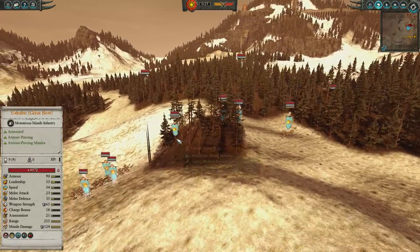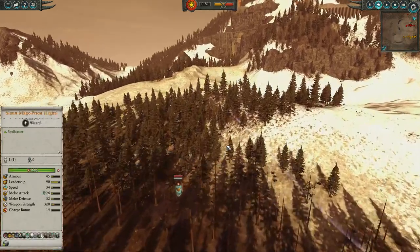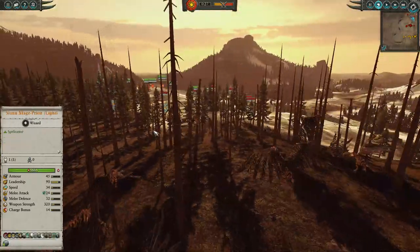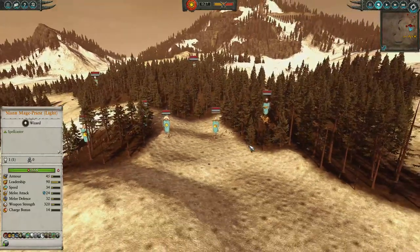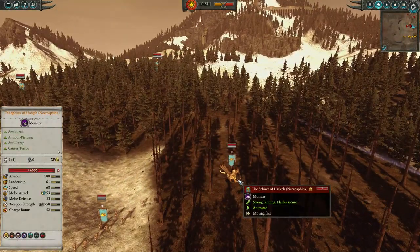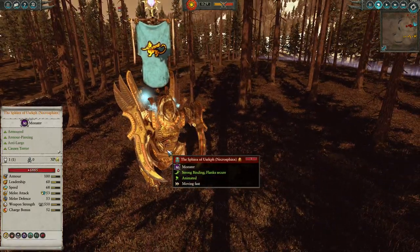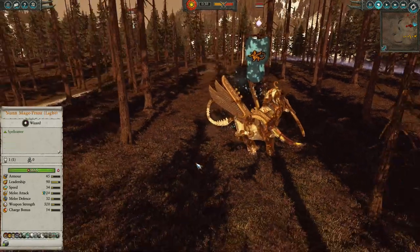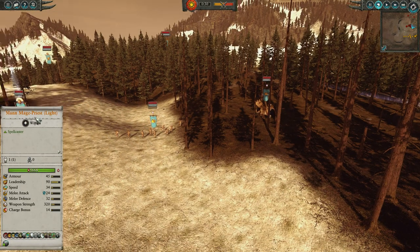Now let's look at my opponent's build — he's gone for a super interesting one. In the back he has two units of Carrion, undead birds that will be flapping around being a pain and chasing off units. The main meat of his army is single-entity elite units. On the right-hand flank, he has the regiment-renowned Necro-Sphinx — a super powerful unit, causes terror, anti-large armour-piercing, a very good duelist and great at taking down big dinosaurs.